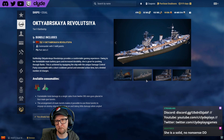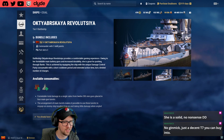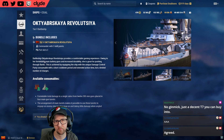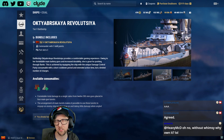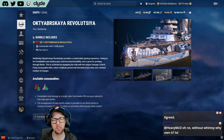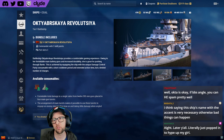Oktyabrskaya Revolutsiya was Scotta's first coal ship back when the coal ship list was only about five ships deep. It's a tier five Russian battleship with a lot of guns but slow turret traverse. Peter Velikiy at tier five in the tech tree is arguably a better ship now, but for newer players who don't have years of accumulated resources, Oktyabrskaya Revolutsiya is still a solid value proposition for captain training.